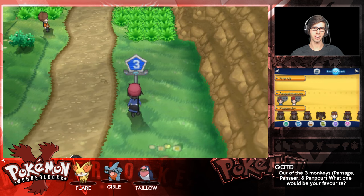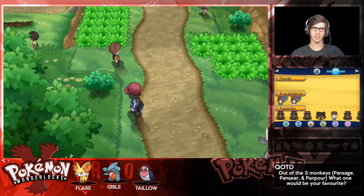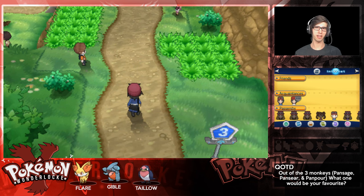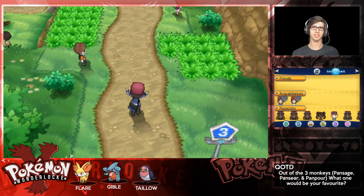We're up to Route 3, which means in the next episode we could potentially have an encounter, and then we've got battles as well. We're going to wrap up today's episode here - if you guys enjoyed episode 2 of my Pokemon Y Wonderlock, be sure to drop a like down below. In the next episode we'll be looking forward to more wonder trading, heading into Santalune City, potentially challenging the gym, and all that good stuff. I look forward to seeing you guys in episode 3, or another one of my Pokemon Trading Card Game openings - thanks for watching, peace!